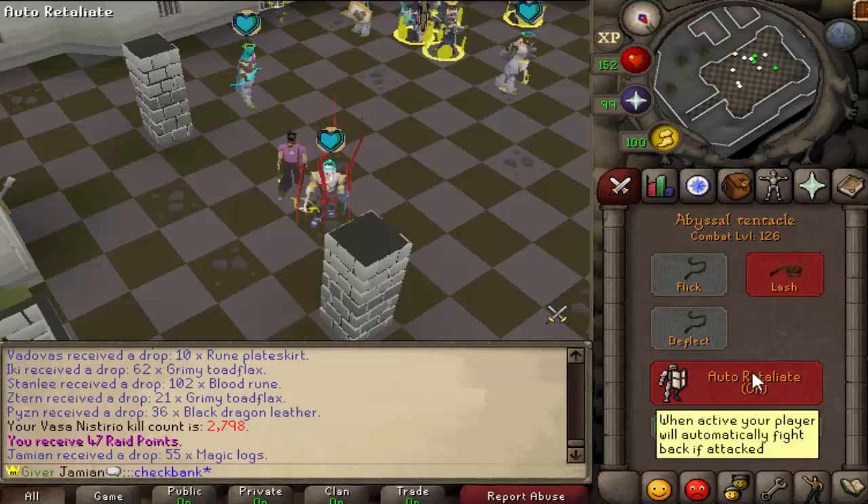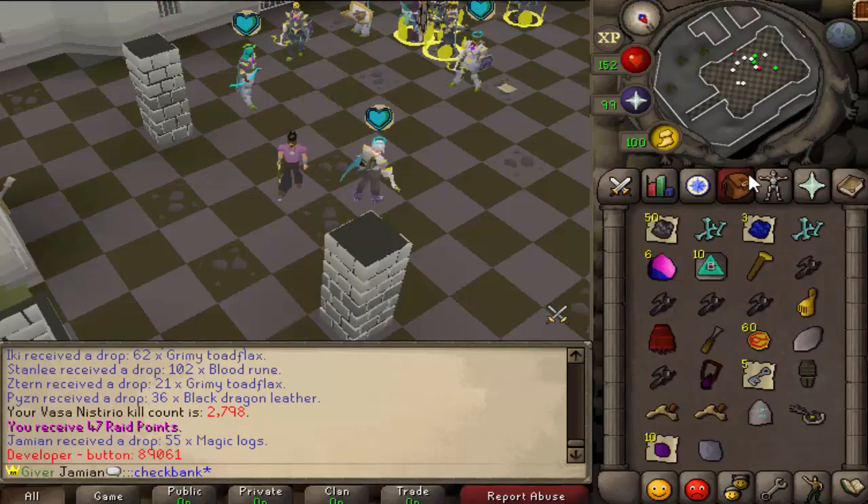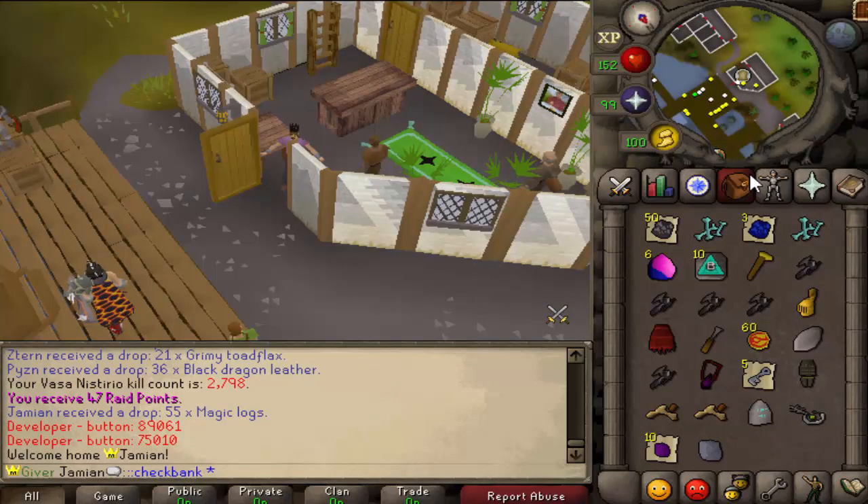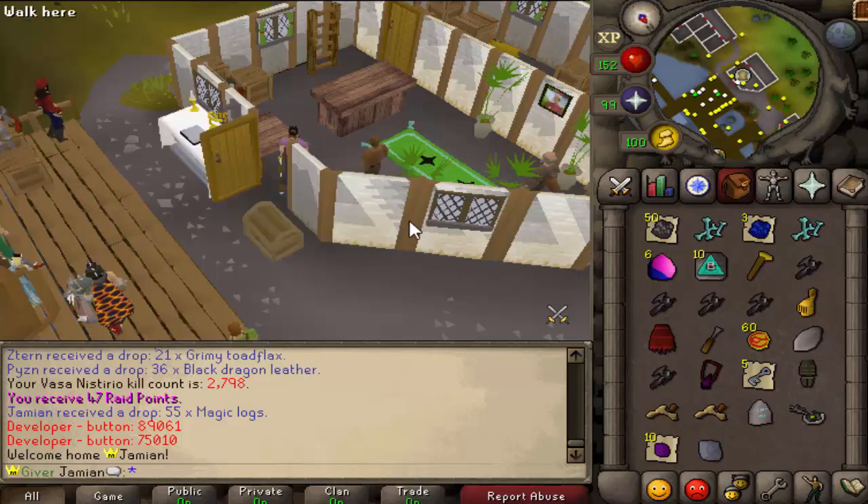We might get attacked, let's turn the auto retaliate off. Actually, we're just going to bail. See ya. Everybody can just stay at Vasa. Alright, let's take a look at Harry.